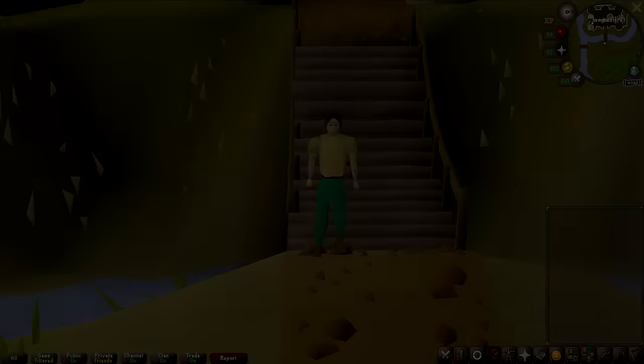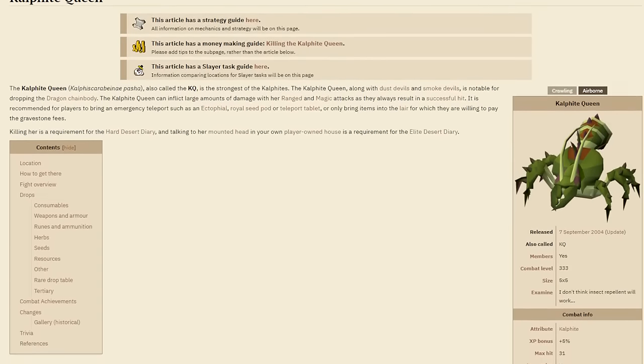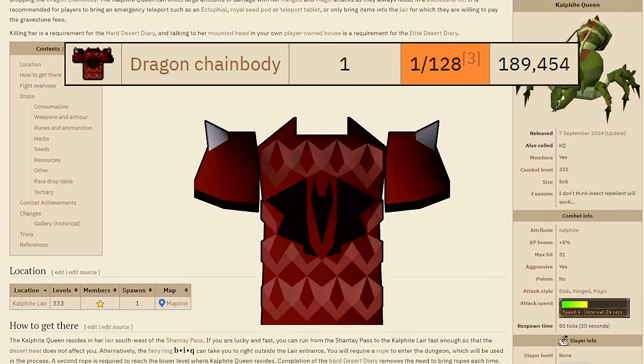Let's introduce today's challenge. Welcome to the first episode of the OnDropRate series. I'm really hyped to get this going, and I want to make the first episode slightly less ambitious than the future ones I have planned, just to get a pilot out there and get your feedback on what you think of this series. The first boss I'm tackling is the Calphite Queen, and the item I'm hunting for is the Dragon Chain Body, which has a 1 in 128 drop rate — that is exactly how many kills I'm going to do.